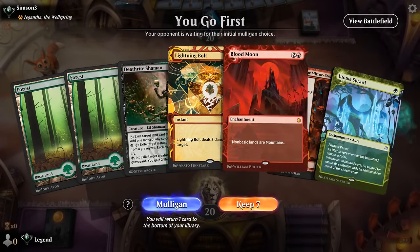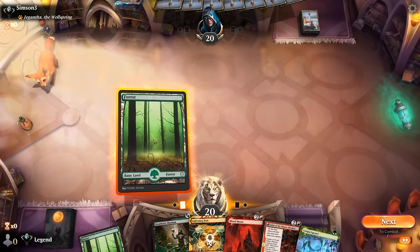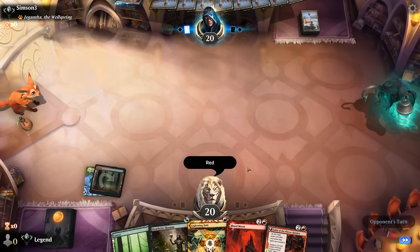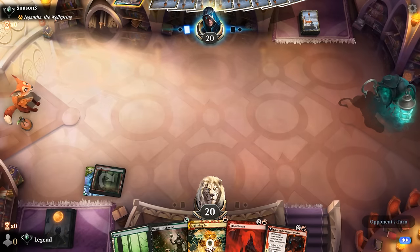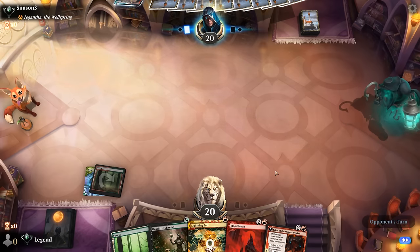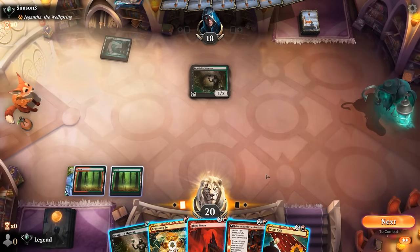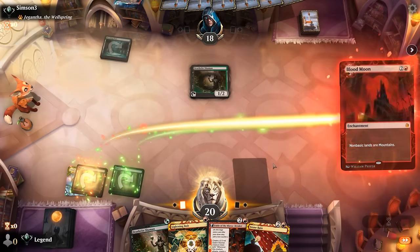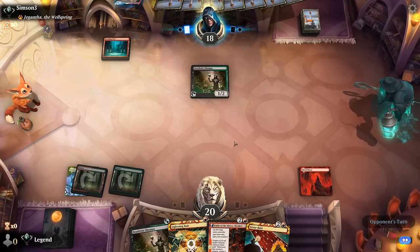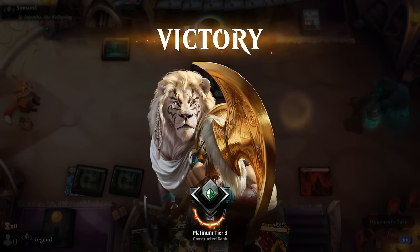We're on the play - turn one Utopia Sprawl, turn two Blood Moon, so they need specific interaction to slow that down. Opponent is playing Giganothas so likely a domain deck, which is pretty cold to Blood Moon. They might be debating which basic to fetch - nope, it's Breeding Pool. Stone Rain is also an option but we may as well just Blood Moon. Turn two Blood Moon against domain is just lights out - onto the next one.